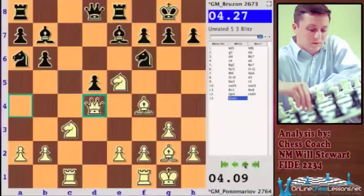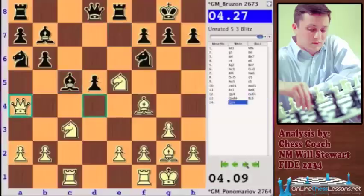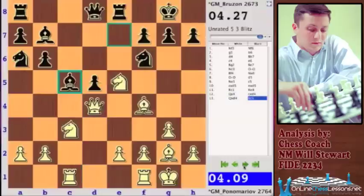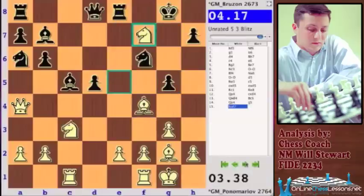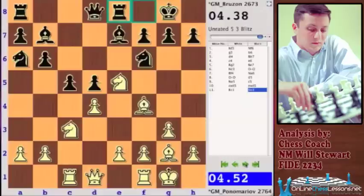Instead of Knight c7, Brezon tries taking with Bishop c5. The idea was that after Bishop c5 he's opening up this rook on e5, and with the knight there the problem is g5. Both players are playing really fast — this is a five-minute blitz game with a three-second increment. It seems like Black is going to be winning a piece, deflecting the bishop from defending the knight on e5.